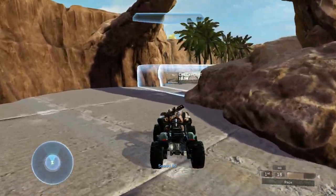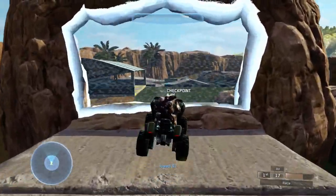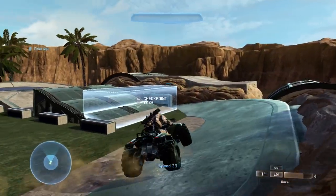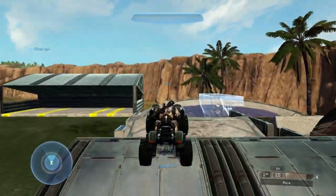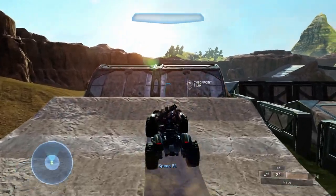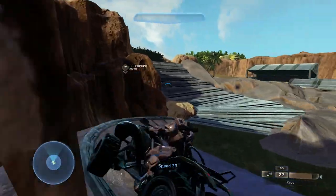There is one spot going underneath the bridge that is a bit confusing at first, but by your second and third lap you get the hang of it. There's also one area with a very large jump — make sure you go off on the left side because if you don't, you may hit the rocks on the right side. That's probably my only issue with the track.